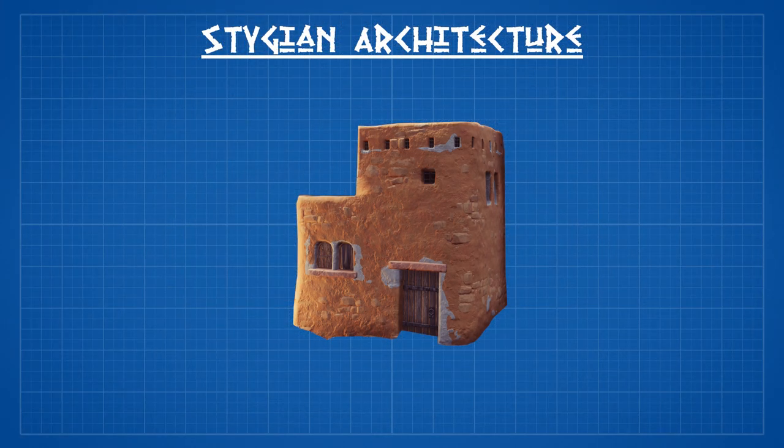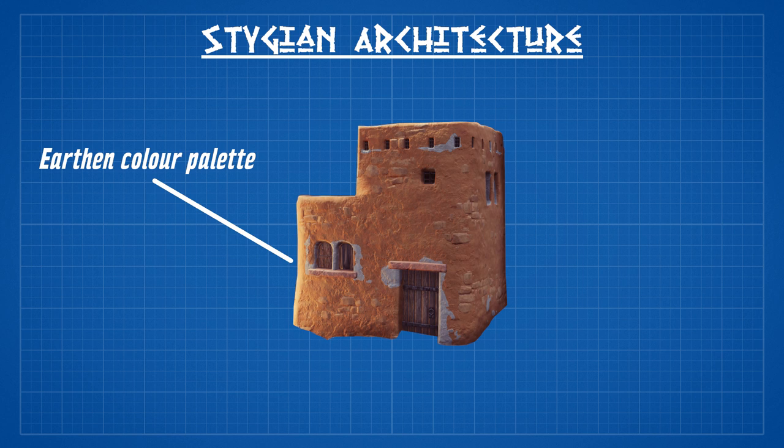The most obvious feature is an earthen colour palette, typically using shades of brown, though whites and greys can also be present as either a form of sun deflection or revealing the masonry underneath the coating. Ancient Egyptian homes were typically whitewashed to keep the sun at bay, though this isn't represented in game.